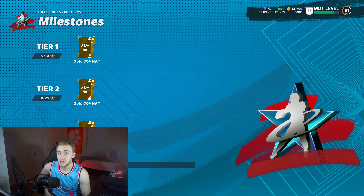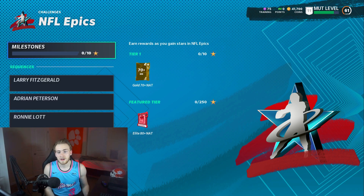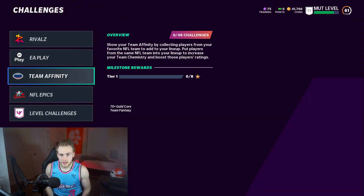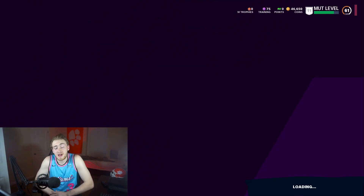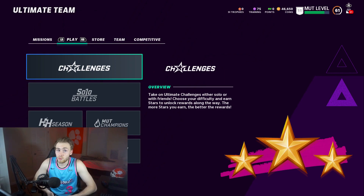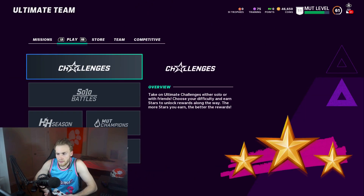In the milestone center you get a couple of 70-plus gold NATs — those could be elites but aren't guaranteed. Then right here: one elite 80-plus NAT, and then another one, so that's two more elites. So adding it all up: six plus three is nine, ten, eleven — that's 11 right there. I'd recommend doing the rivals first, then the EA Play one because that has the potential to be a very nice card, and then obviously the team affinities.